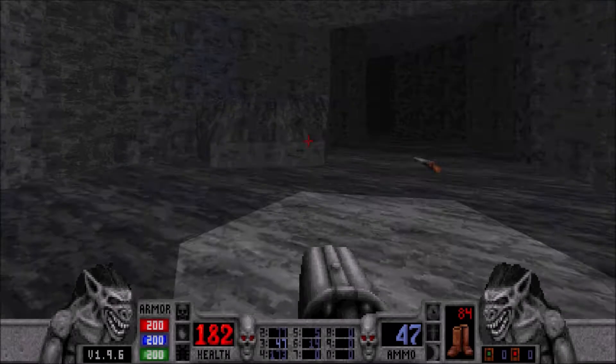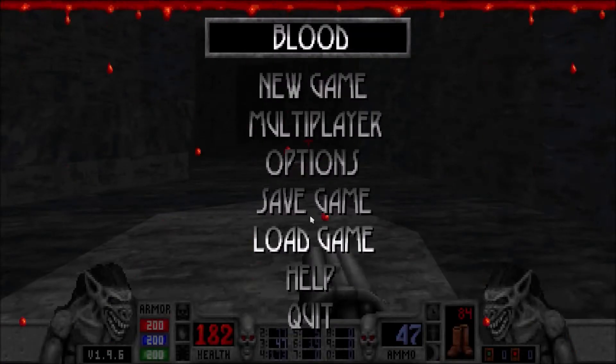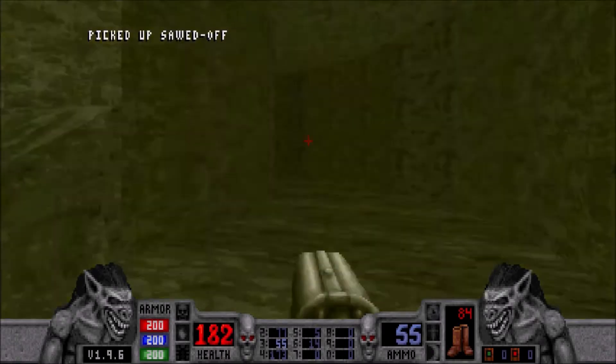Not too shabby — could be better, could be worse. Welcome to the secret level. Unfortunately, we do need to start this off with a save because it is a fresh new level. This is part two of the carnival, which will make some people very happy. Makes me quite sad — I don't like the spooky carnivals, but it's part of the game. Look at that armor: 200, 200, 200. When they said super armor, they weren't kidding around.